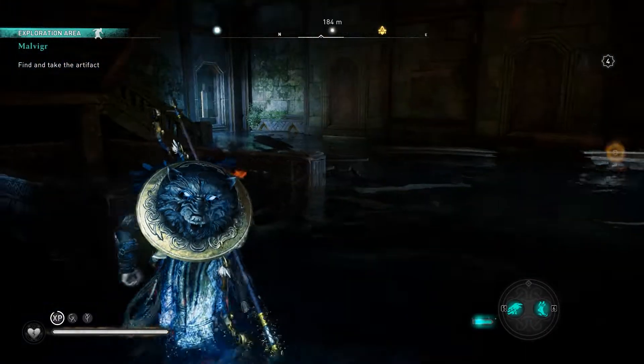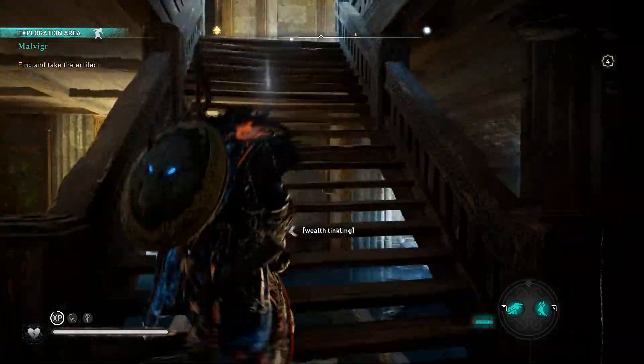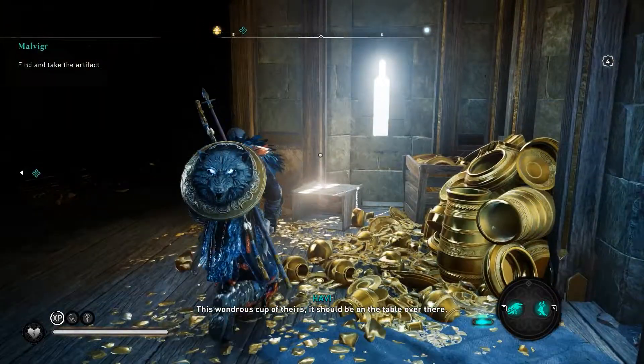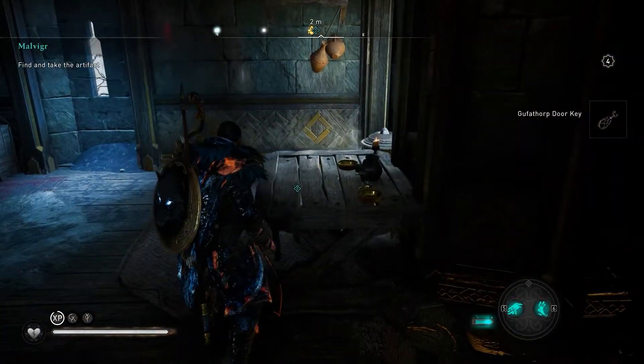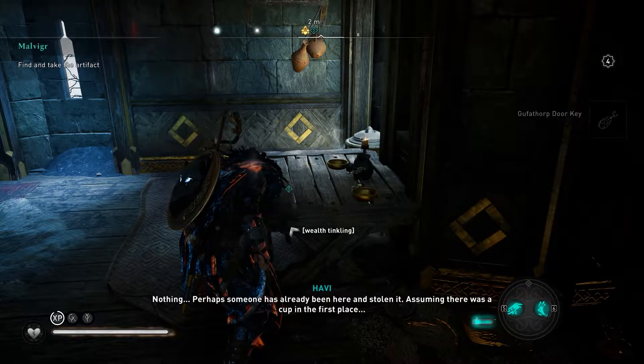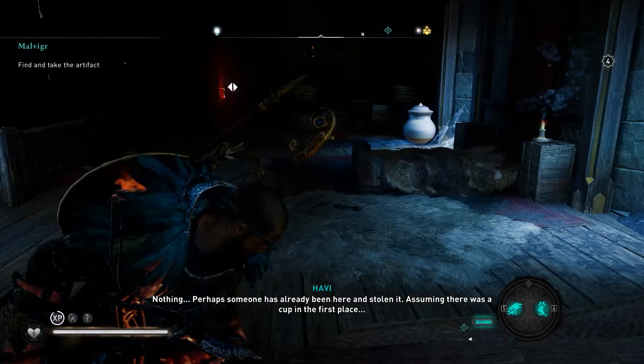Lom of Brahma and Lom. This wondrous cup of theirs should be on the table over there. Nothing. Perhaps someone has already been here and stolen it. Assuming there was a cup in the first place.